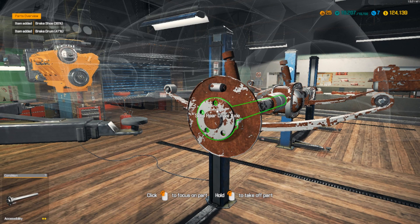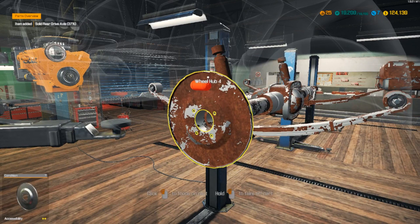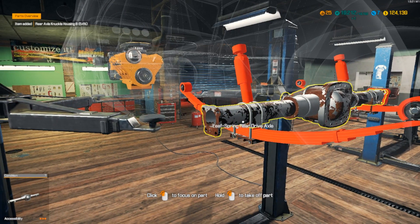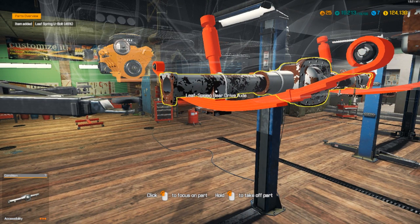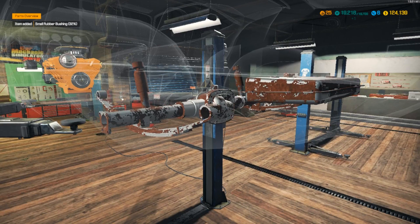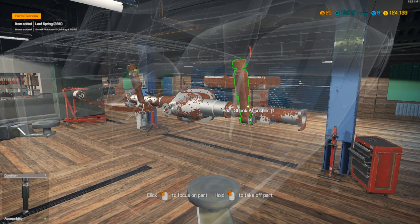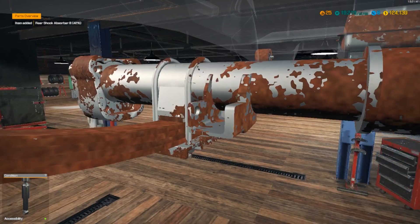So I got the first portion done and I'm going to get the back here done - shouldn't be too hard. I have a 95% repairing skill so I think I might be able to get most of everything repaired so I don't have to buy it all, but whether I have to buy it or not it's not going to really matter. I have over a hundred thousand. Take out the bushings - I have my sensitivity fairly high so that's kind of why I'm going all over the place. Rear shock absorber B, I'm going to keep that in mind.